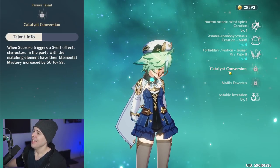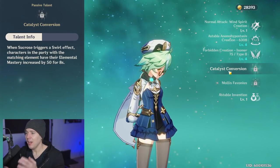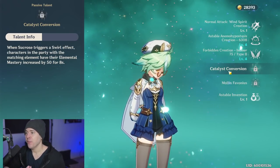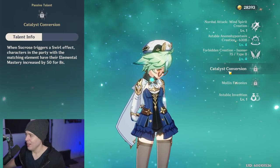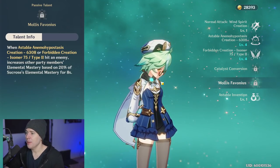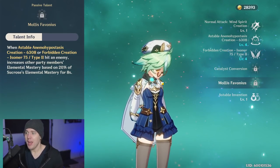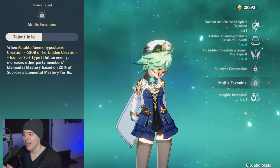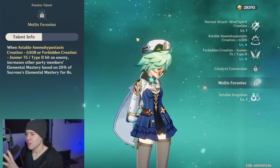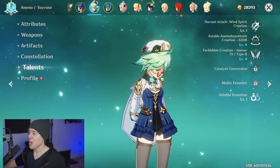The big ones we need to talk about are her ascension passives. First, Catalyst Conversion: when Sucrose triggers the swirl effect, characters in the party with the matching element have their elemental mastery increased by 50 for 8 seconds. The second passive is very similar — when she uses her elemental skill or burst and hits an enemy, it increases all other party members' elemental mastery by 20% of whatever Sucrose's elemental mastery is, for 8 seconds. This is the real secret for big burst damage.